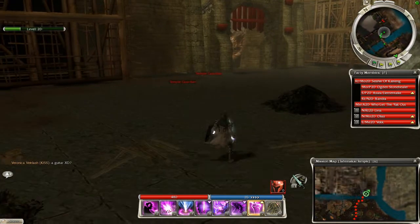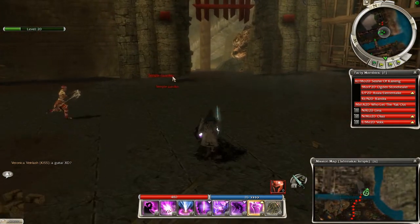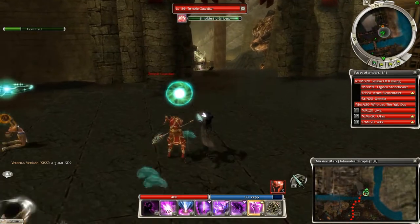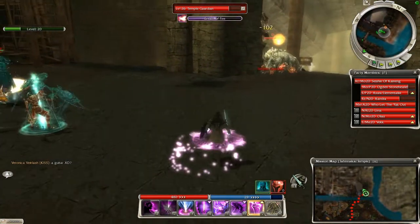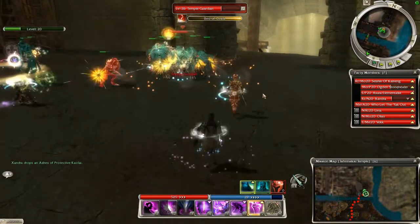Now all you have to do to vanquish this area is kill these Temple Guardians. Make sure you follow this path and not another path, because there should be some pop-ups with Jade Brotherhoods, and if you pop those then this trick won't work anymore.